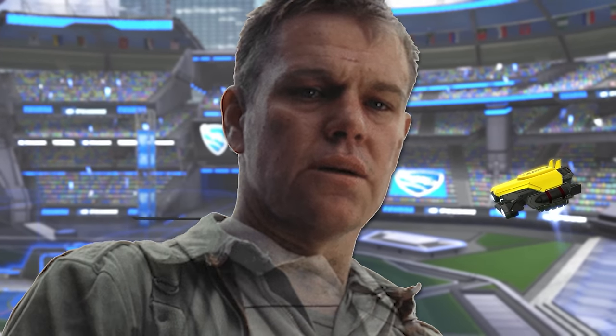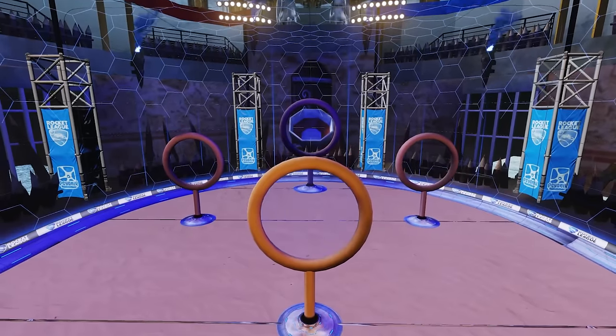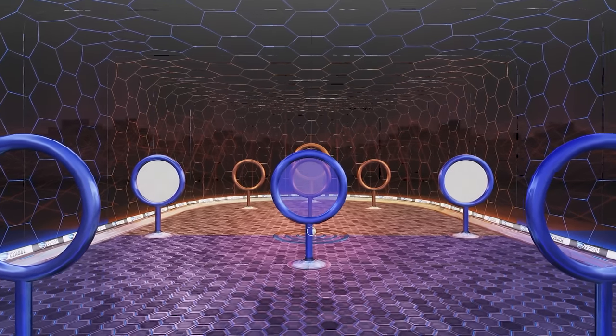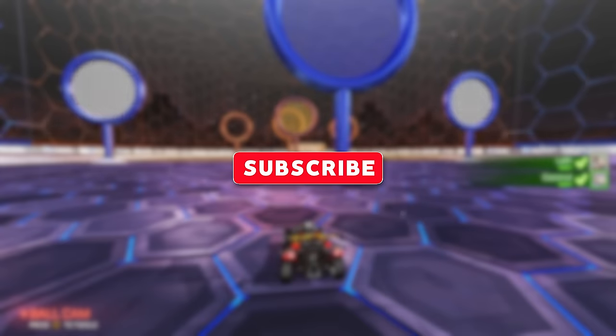If you've been around this channel for a long time, you'll probably remember Gladiator — an arena-style map where you have to score the ball through the rings to push back to the final ring at the back. It's been nearly four years since I first released this map, and everyone has improved a ton since we first played on it. So I took the time to remaster the map and challenge Coconut to a 1v1 in this game mode. Let's see how the games went, hope you guys enjoy.